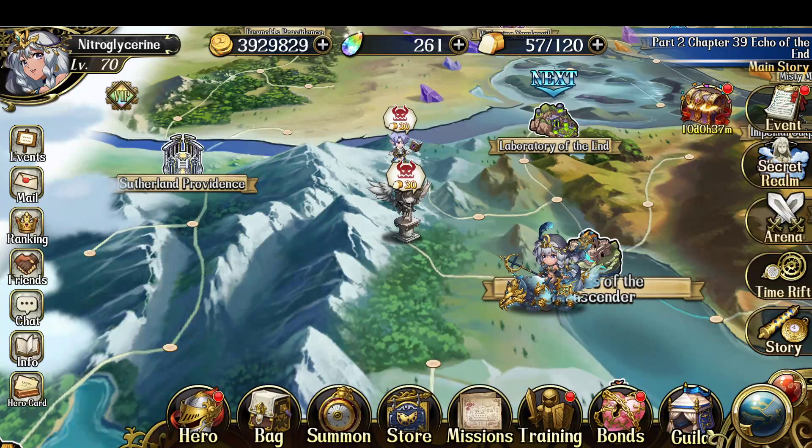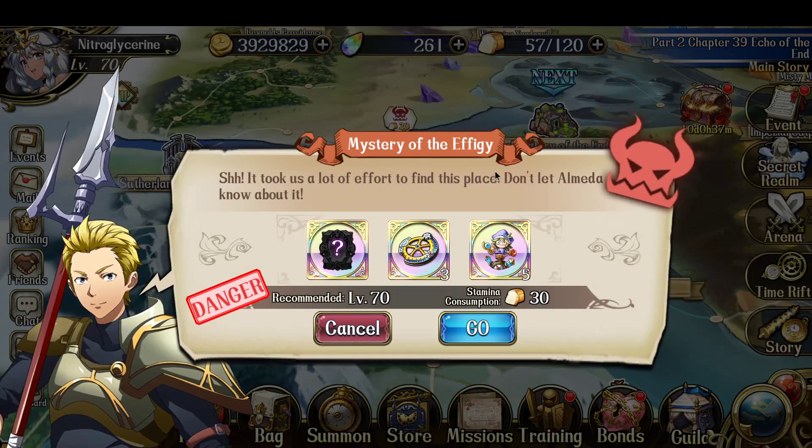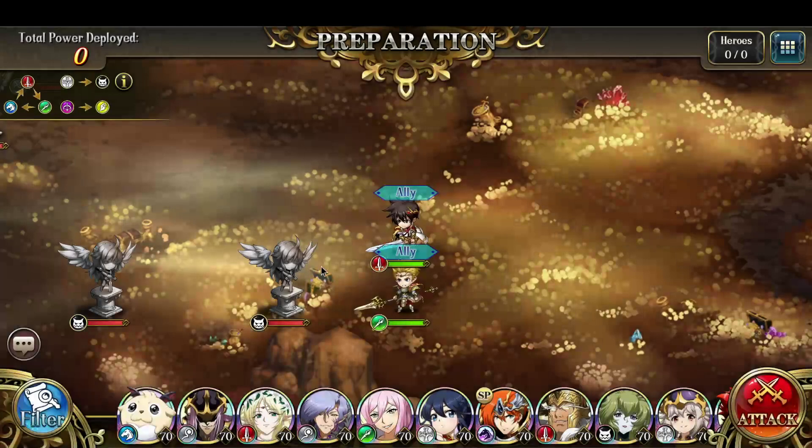Hey everyone, this is Nitro. In this video, I'm gonna clear the first Danger World map unlocked by Act 2, Chapter 38. This one's called Mystery of the Ethigy. So let's jump in and get started as always.